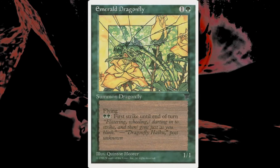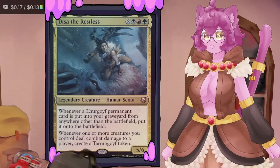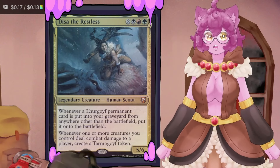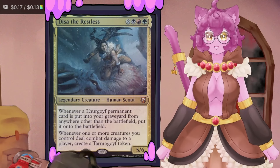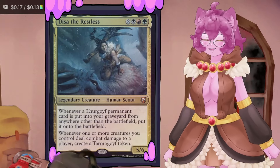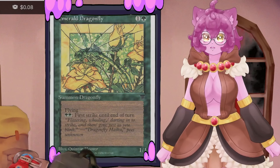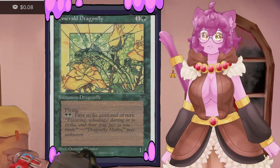Emerald Dragonfly is a 1/1 that can pay two mana to gain first strike until end of turn. This is important because of how Disa's ability is worded: 'when one or more creatures you control deal combat damage to a player, create a Tarmogoyf token.' In multiplayer this means when creatures deal combat damage to each individual opponent, so our upper threshold is three Tarmogoyfs per turn cycle — but with first strike, we can do much more.